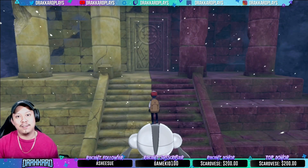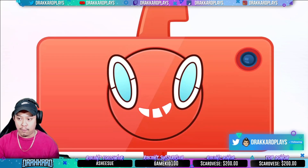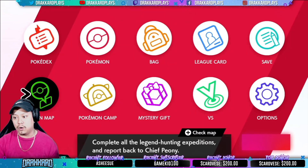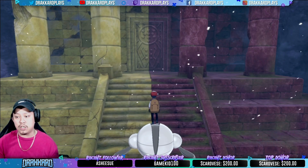Alright guys, so now we're currently here in the ruins of Regidrago or Regilecki, and you can find the ruins right here on this map. It's called the Three Point Pass and that's where the ruins are located. So now we are trying to get Regilecki or Regidrago unlocked.